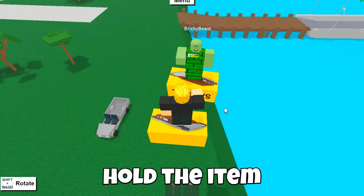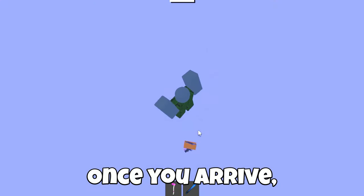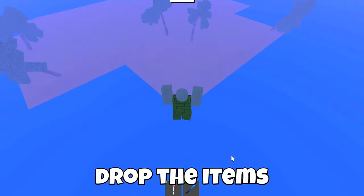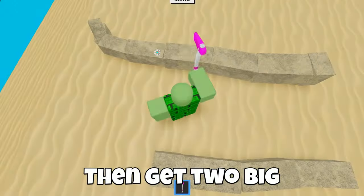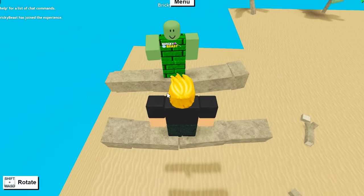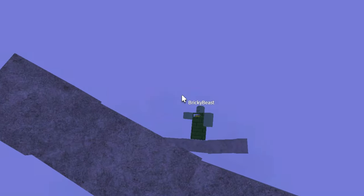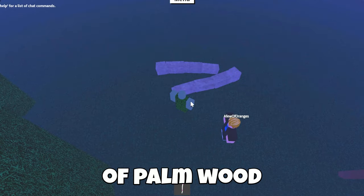To get palm wood, hold the item slightly to the right and wait. Once you arrive, drop the items. Then get two big pieces of palm wood and use them to get back. Once you arrive, drop the wood. This way we got two pieces of palm wood.